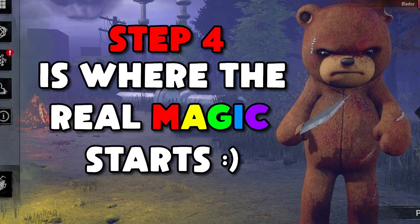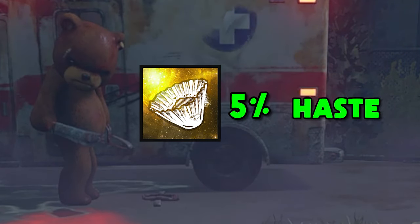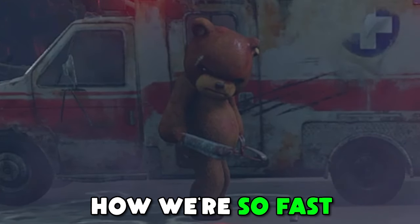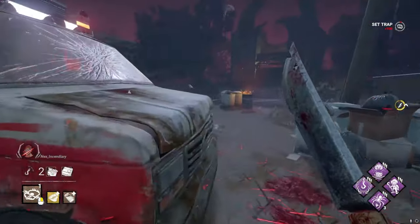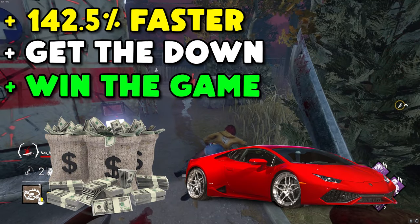Step 4 is where the real magic starts. I laced this trap with some very legal coffee grounds, which is going to give us 5% haste on top of the base 7.5% that you already get from setting them. And the best part is they'll have no idea how we're so fast since they didn't see or hear us place the trap. When we're on the corner, we'll be 142.5% faster, and we'll get the down and win the game as well as a million dollars and a brand new car.